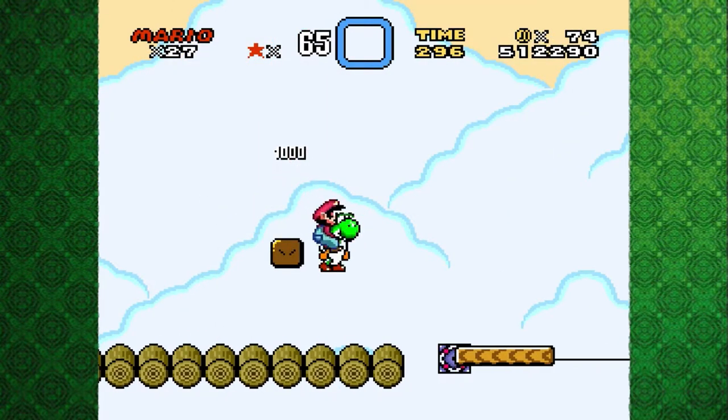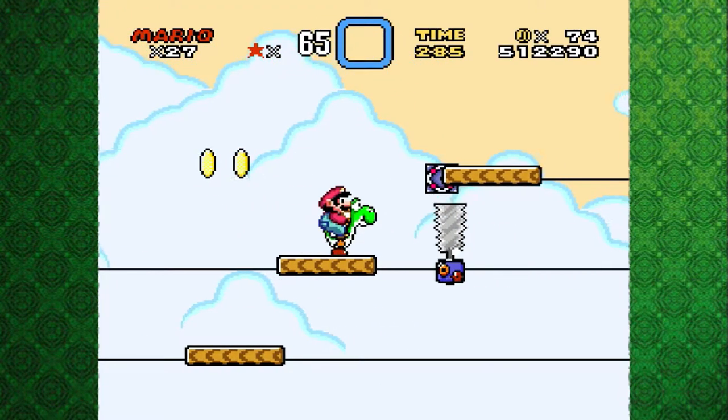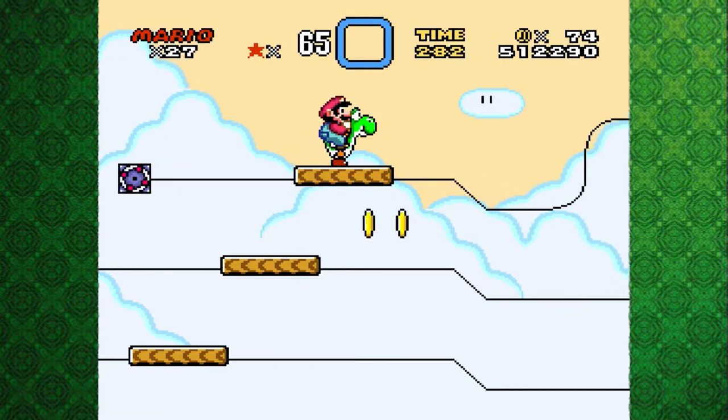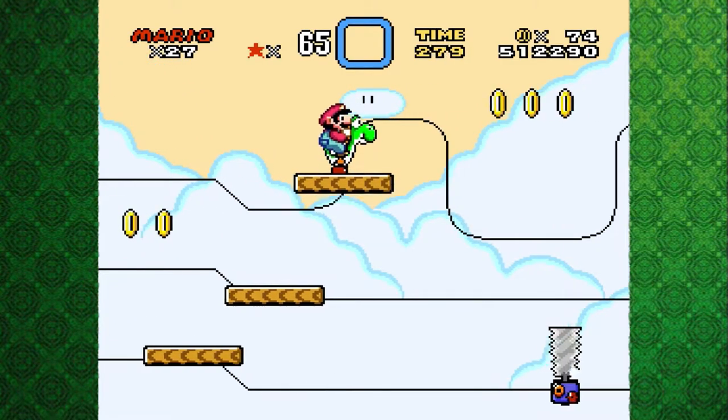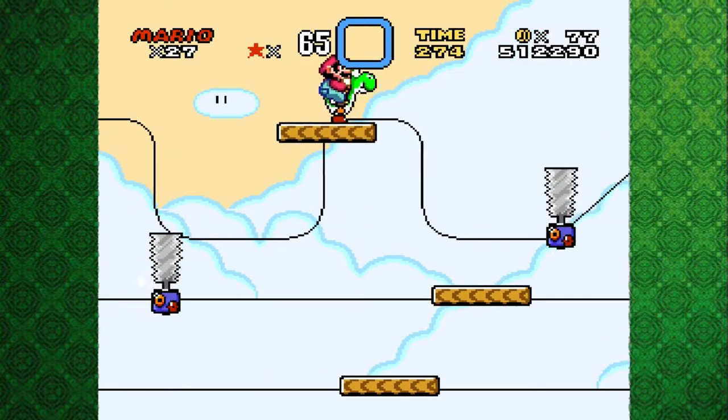Maybe it's just very stale cheese to the point where it looks like wood. This is an interesting level. We have some conveyor belts, and this is a level that the Cape Feather could absolutely destroy. I probably should have gone back to the top secret area, but oh well — I might as well show some of the game's assets off.